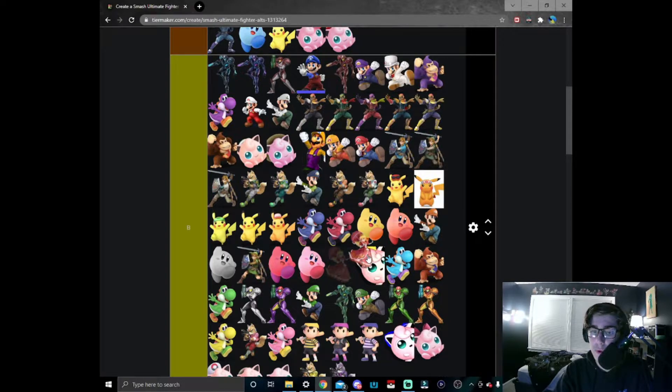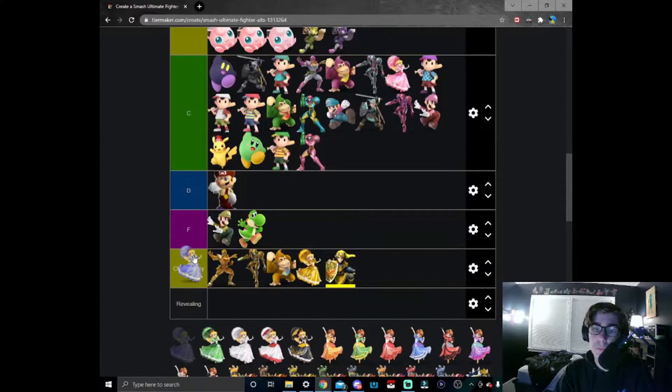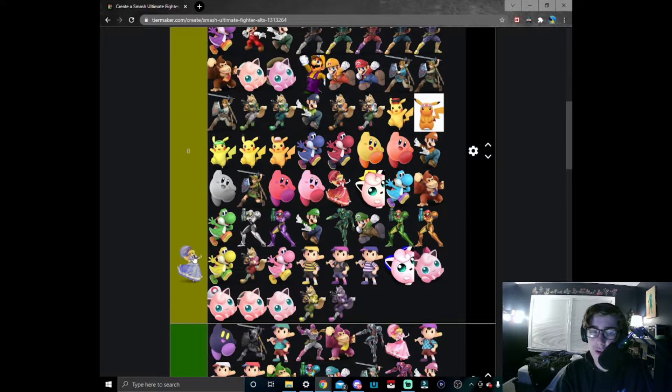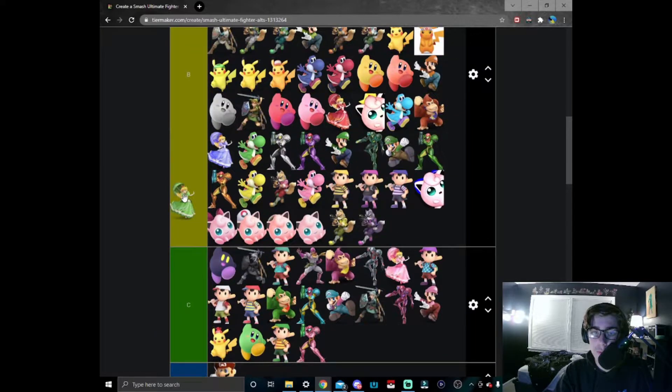I'd put red Peach in B tier around here. Blue Peach — I think blue Peach works really well, but I think red Peach works a smidge better, so we're just gonna put blue Peach right here. Green Peach — same situation with red and blue Peach. I like green the least out of the three colors so we're just gonna put green Peach right here.